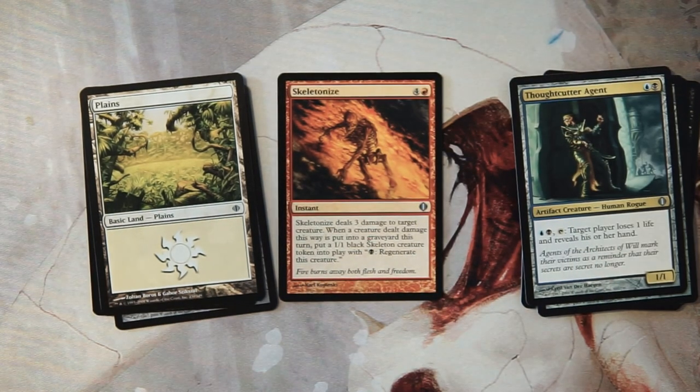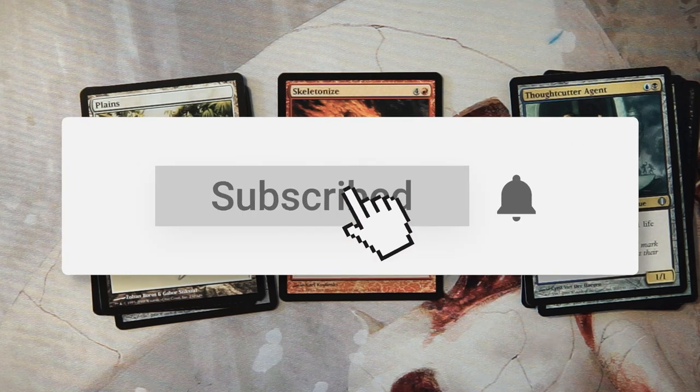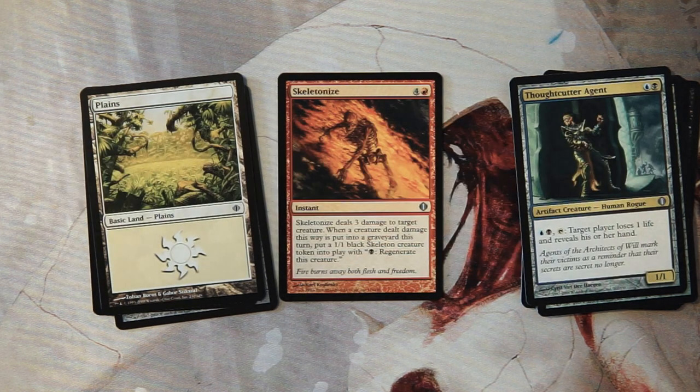My pick is pretty easy — Skeletonize. I really love that card; it's really good removal. Feel free to disagree in the comments below, but I think that's the clear pick. If you enjoyed this video please leave a like or a comment down below, and make sure to subscribe to stay up to date on all our content. Thanks for watching guys, I'll see you in the next Crack a Pack episode.